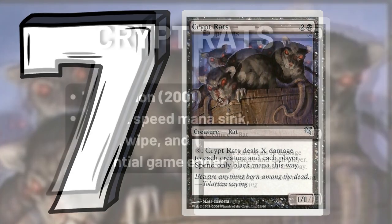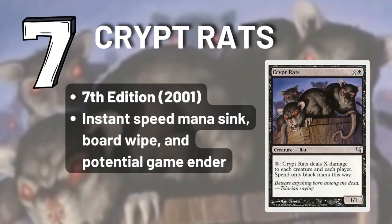Next up we have Crypt Rats. These little rodents are a nuclear bomb waiting to happen. Its ability acts as a clutch instant-speed mana sink, perfect for the end game when you need to deliver a huge blow to your opponent's life total, or you just want to completely wipe the board and hit the reset button.